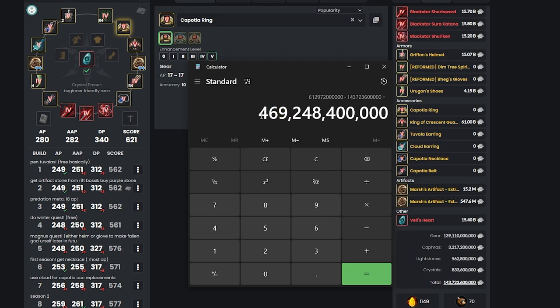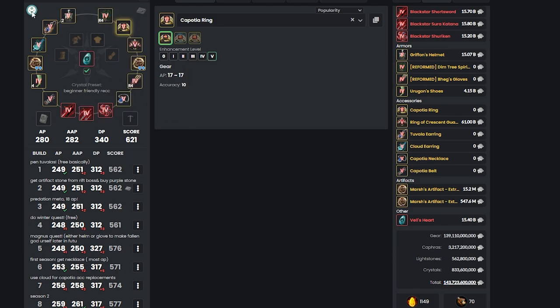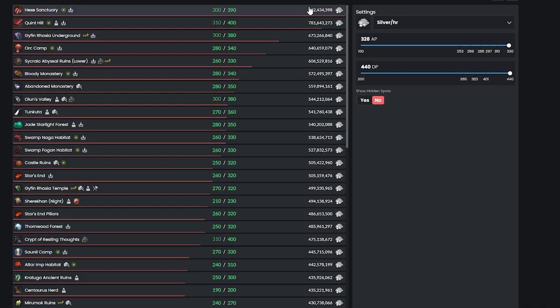You only need 143 billion to start grinding in Red Orcs, which honestly isn't too bad compared to Hex, which only makes 200 million more silver per hour compared to Red Orcs.